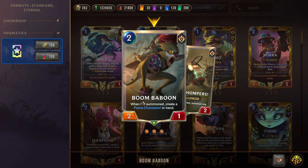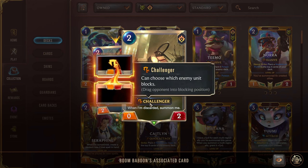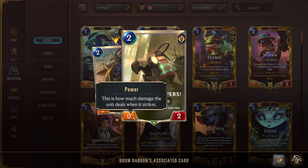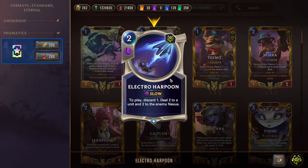Next we have Boom Baboon, a two-mana 2/1. When summoned, create a Flame Chompers in hand. Flame Chompers wants to be discarded — on discard, summon it, and it's a challenger unit, which lets you manipulate combat in your favor. You can even put a Tiny Spear on it. Next, Electro Harpoon from Bandle City — a two-mana slow-speed spell. On play, discard one to deal two to a unit and also two to the enemy Nexus. So we double-dip damage — it's basically a slow-speed Mystic Shot that also Mystic Shots the opponent's face.